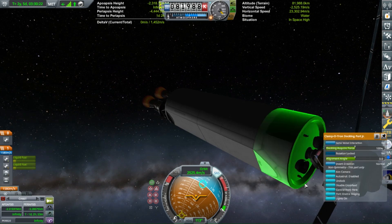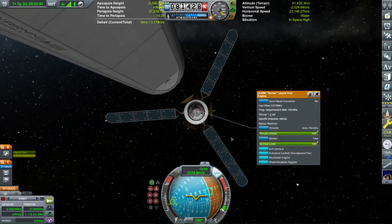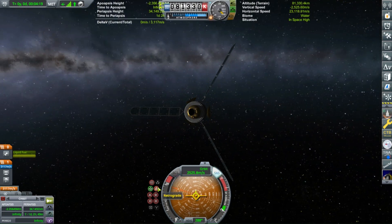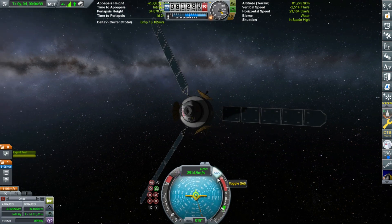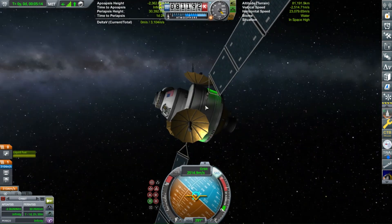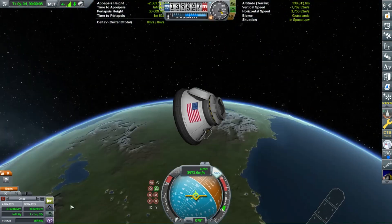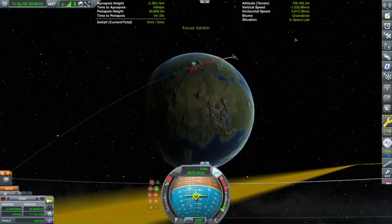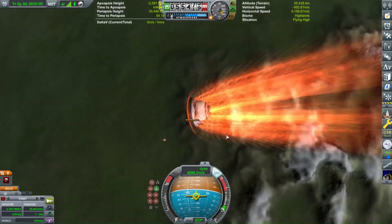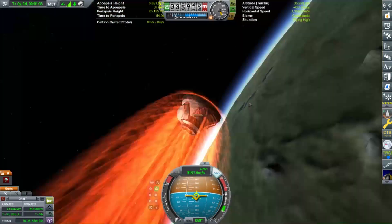A bunch of my mission designs intentionally left at least one stage in low Kerbin orbit, so there was just tons of debris. During launch there would be a piece of debris within 100 kilometers of the launching spacecraft - impact was unlikely but not impossible. I have no idea why I'm talking about Kessler syndrome in my save file. We're now re-entering, and the return stage is immediately exploding.